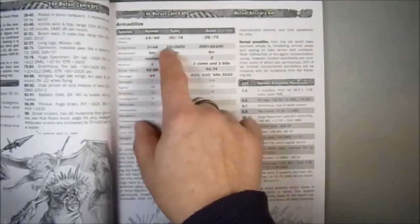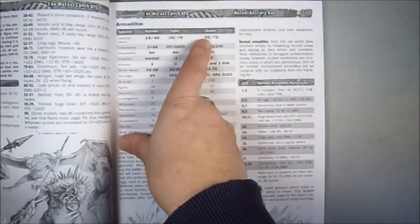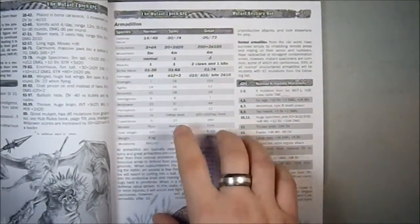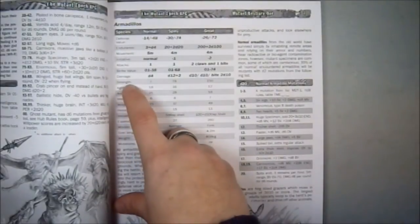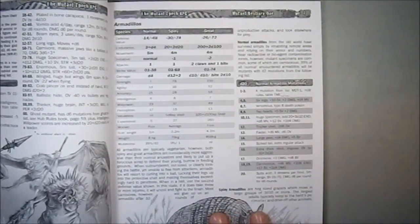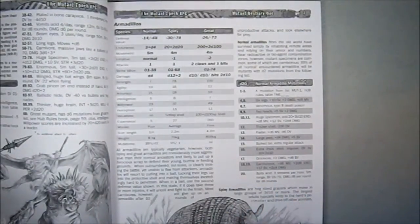One of the nice things about this book is that for example these are armadillos and you have three different varieties: normal, spiny, and great. The stat blocks are appropriate to the Mutant Epoch game and I like the fact that the statistics are all nice and clear. I always seem to have a hard time finding statistics in Pathfinder and 3.5 monster blocks, but these are very clear.